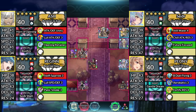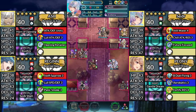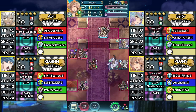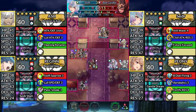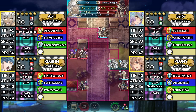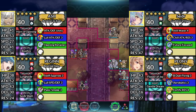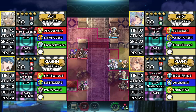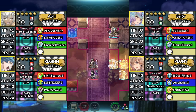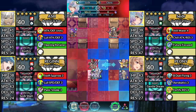For turn 6, move Sather 1 space to the left and attack the Red Cavalier. Move Peony down and dance Sather. Then have Sather attack the Red Cavalier. Move Ash below Peony and attack the Sword Knight. Then move Regan 1 space to the right.